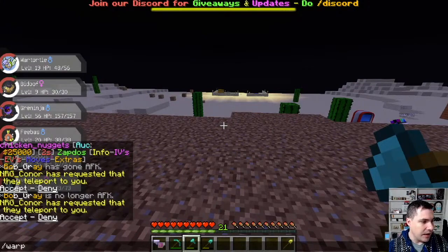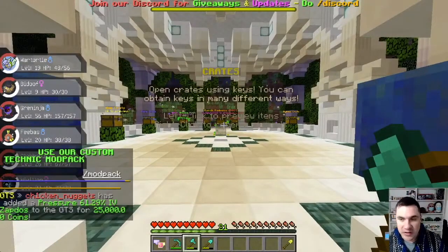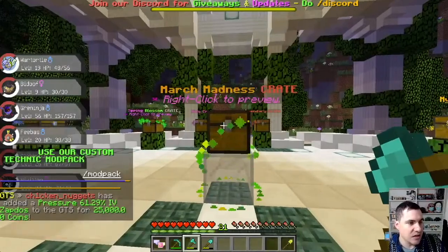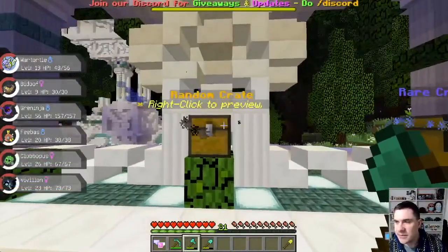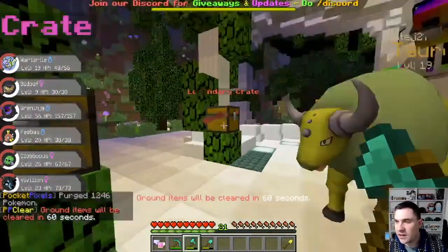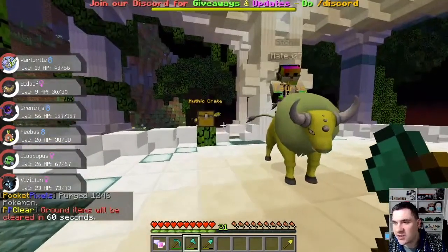You can get stuff at shop.pocketpixels.net. Right now it's the March Madness crate — there's a bunch of different Pokemon you can get in there. There's random crates, there's rare. This is a new one they put out — Spring Blossom. Oh my gosh, is that a shiny Tauros? That IS a shiny Tauros!